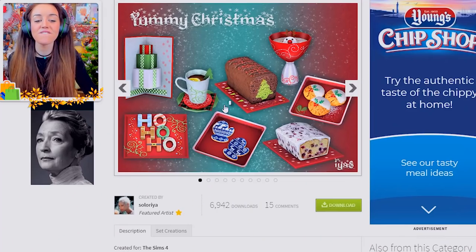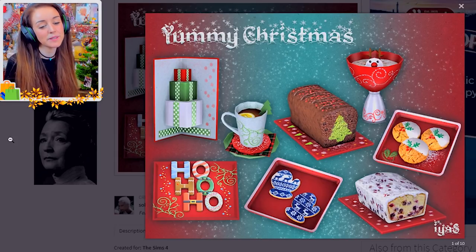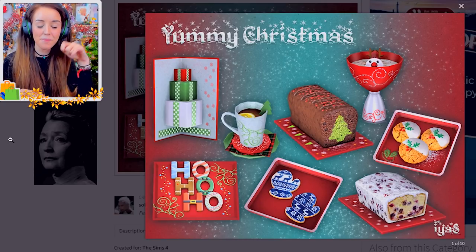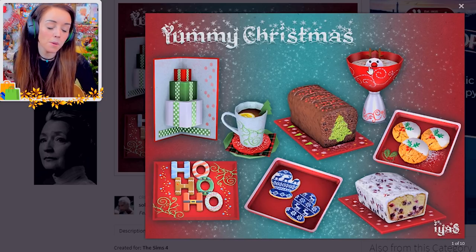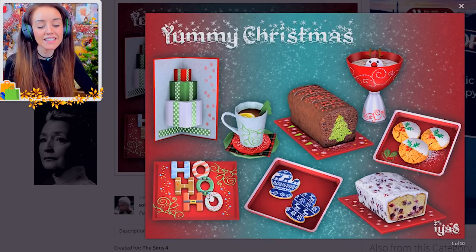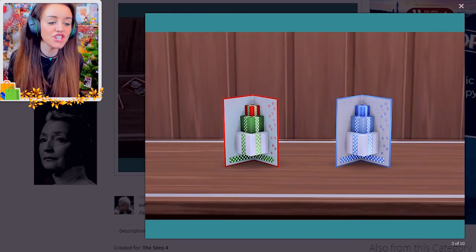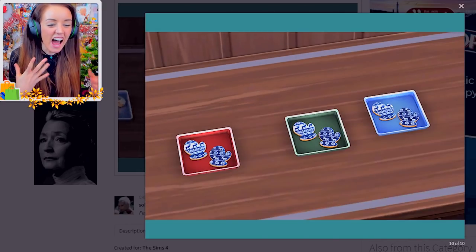The final interior CC set I'm showing you is the Yummy Christmas set, which comes with all this delicious-looking stuff: a card, little lemon tea with a Christmas tree on the side, what I assume is eggnog, cookies, a Yule log Christmas cake, and some ho ho ho cookies. Basically loads of beautiful yummy-licious clutter. Even though Sims can't eat it, at least it looks the part.